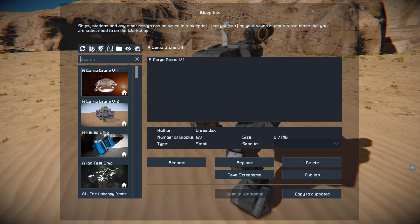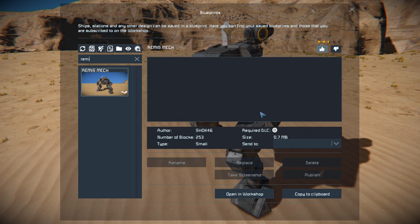We need to find it in the spawn menu and see how much this is. This thing is 253 small blocks using the Wasteland DLC pack.